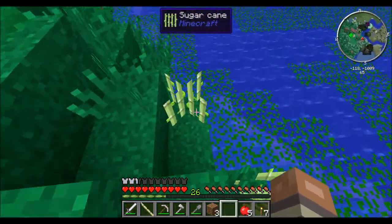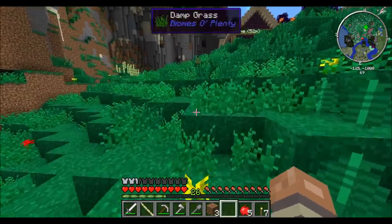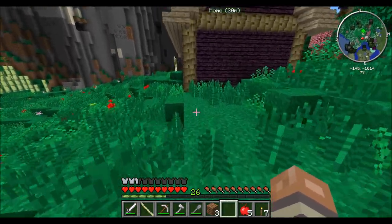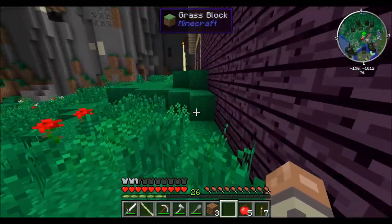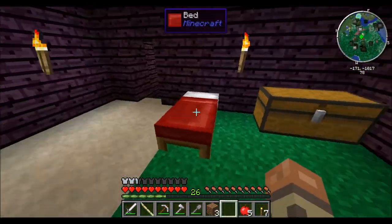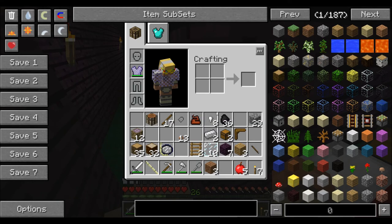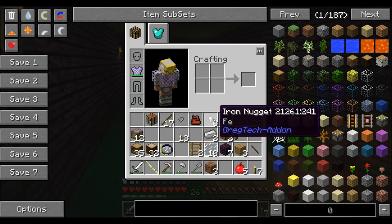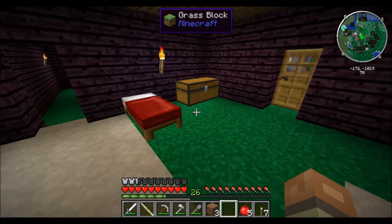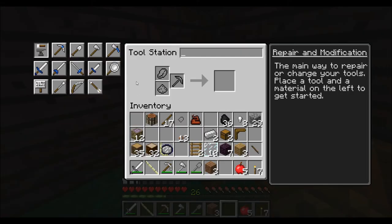We need this sugar cane to grow because it's the only sugar cane we have, and I have no clue if we'll ever find any more. I think what we want to do this episode is go spelunking, because we are practically out of iron. And if we do that, we probably want to bring some iron with us so we can repair our pickaxe. I already have it on me - okay, I've got two iron ingots. I need one more nugget to make these nuggets into an ingot.